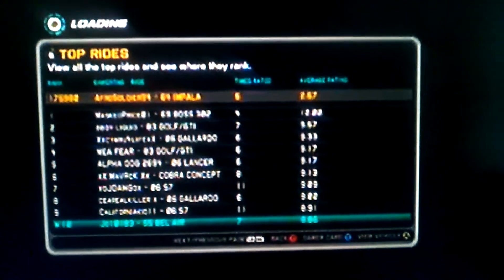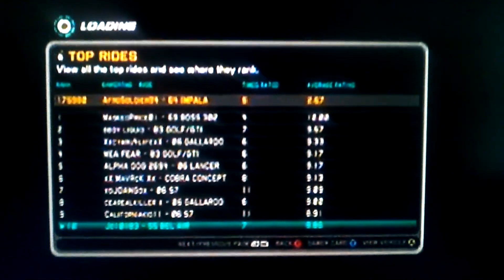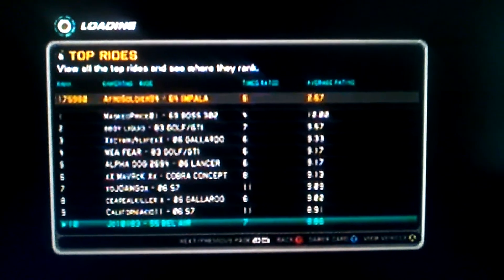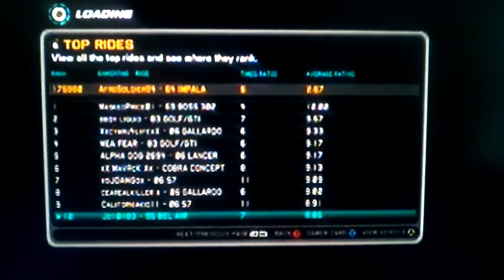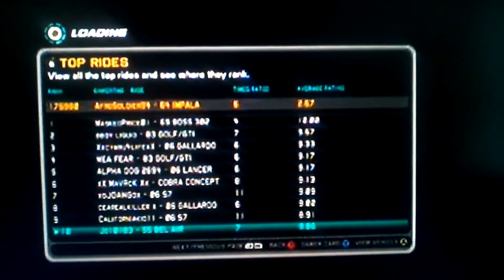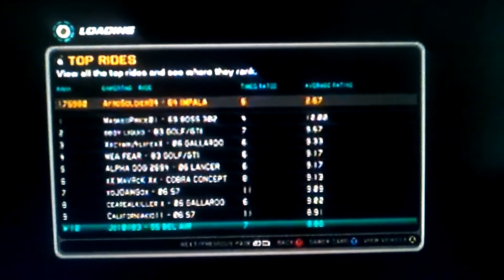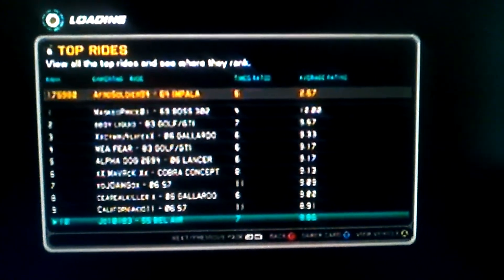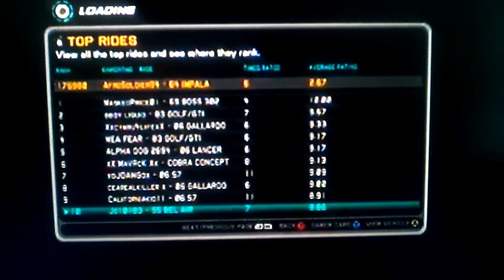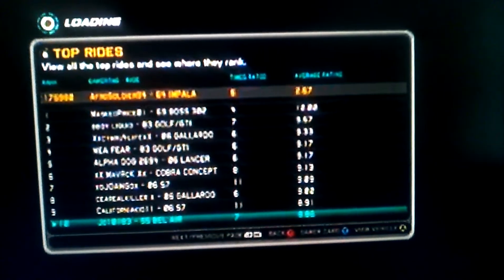One thing that puts Midnight Club LA above the rest is you could actually rate cars on a scale of 1 to 10. Having this weeds out cars where the top of the livery says 'unwrap this to see a cool paint job,' and then half of them are either downright stupid or no effort. Having the rating system means a lot of people might download those cars to begin with, but the more bad ratings a lazy design gets, it would drop off the page.